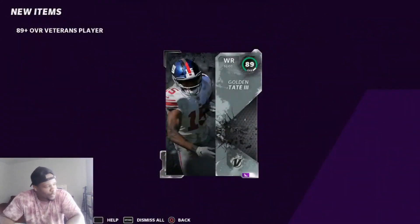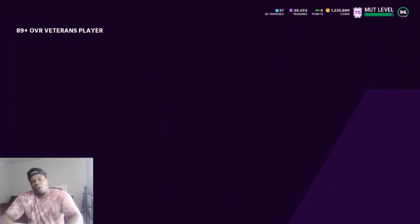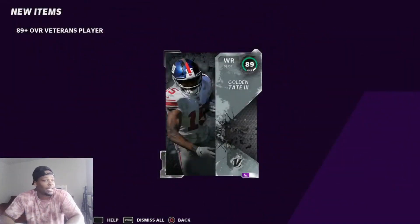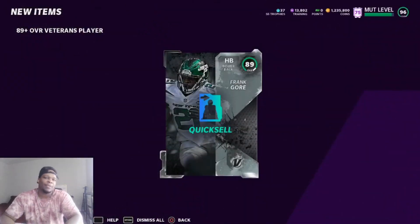Golden tape again — stay out of my packs! I don't want you, I need a 95 Randall Cobb. Come back, RG3, I need you right now. Y'all seeing this — it's hit or miss. I still think if you go ahead and do your daily objective you could potentially reset the luck, because EA is not gonna allow me to pull heat if I haven't shown I'm playing the game.